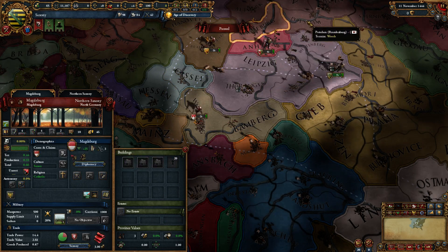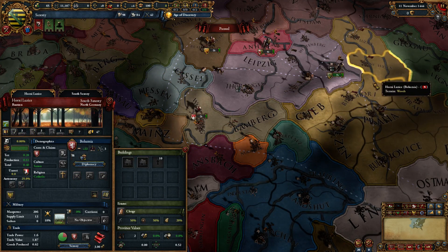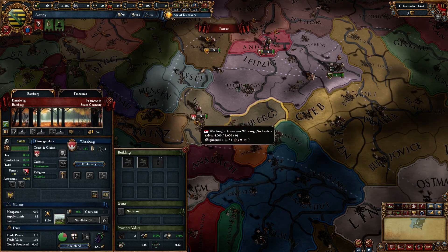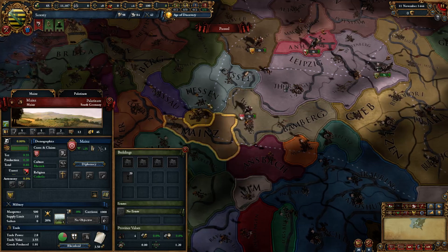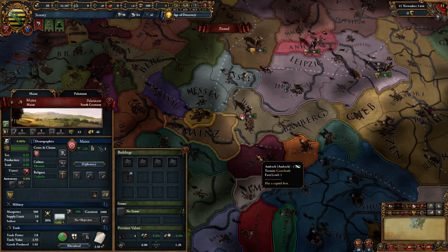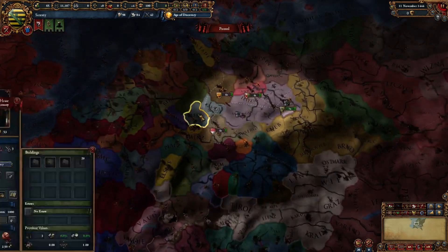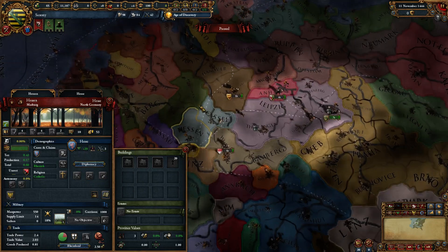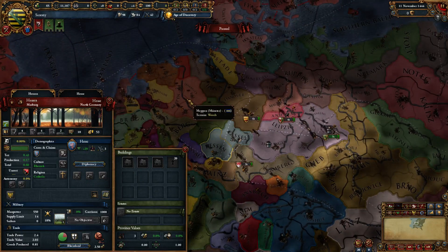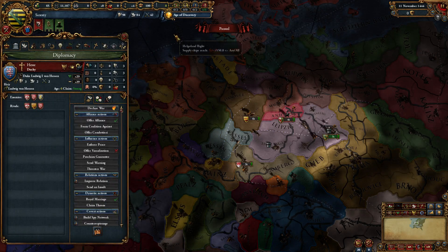Another country worth conquering is Würzburg. You tend to get claims on their provinces through random events fairly often — it might just be me but I always seem to get claims on Bamberg or Würzburg. They usually don't have many allies and are a theocracy, so they lack royal marriages. One of their provinces is grassland, which is very key if you want to play a developed Saxony — it's the only grassland province outside Bohemia's lands that you border. Taking it and developing it with your 10% discount is really nice.